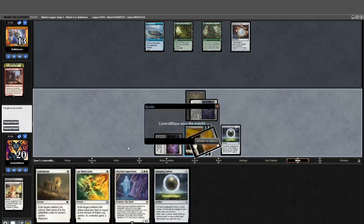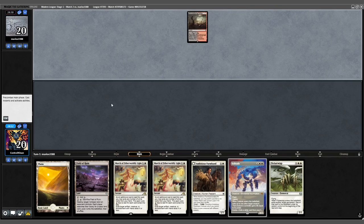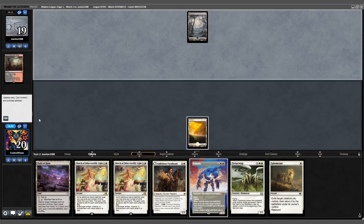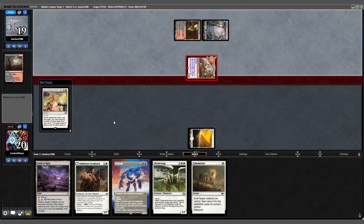We're on to Match 3. We keep our 7 while opponent mulligans to 5. They play Bloodstained Mire. We drew an Ephemerate — play Plains and pass. Opponent fetches a Basic Swamp then plays Blackcleave Cliffs. They dash in a Ragavan — we March it down, discarding another March.